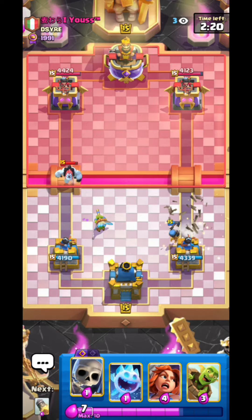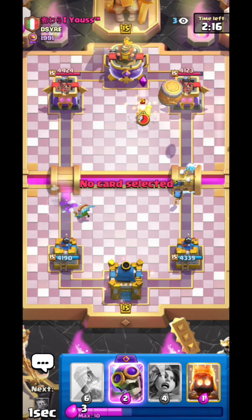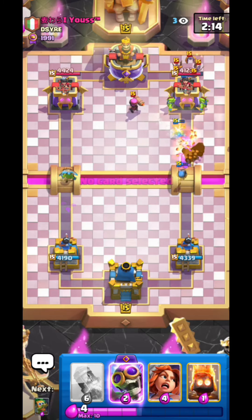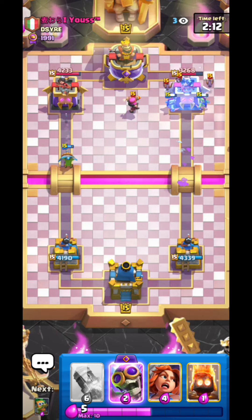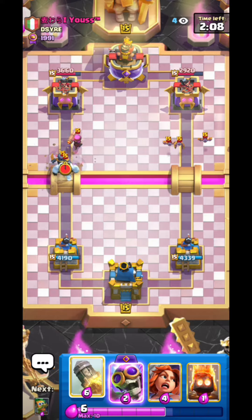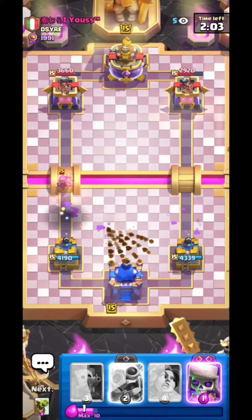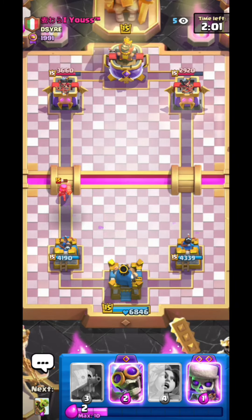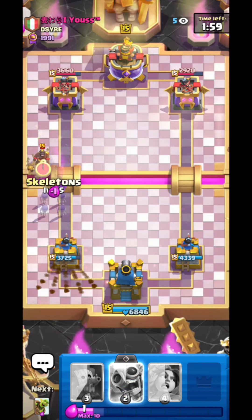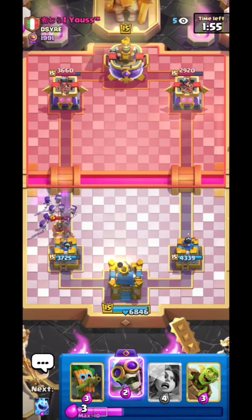I think he has Mini Pekka as well and Firecracker. Okay, good damage here — I'm just gonna Rocket that and activate the King Tower. Pretty nice, good King Tower activation. Hopefully he doesn't Log predictably — okay good, he doesn't.